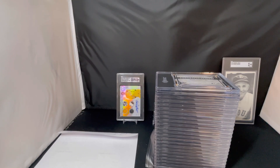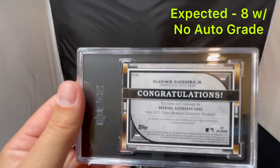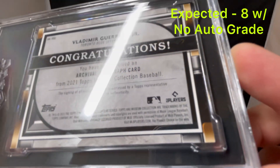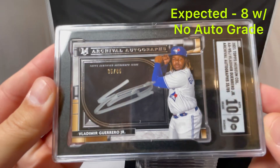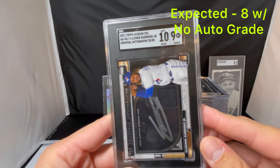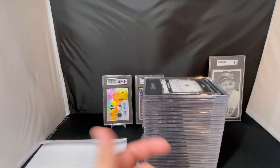Next is our Vlad — we got a Vlad Guerrero Jr. Auto out of Museum Collection Archival Auto. I had this one as an 8 with no auto grade — I didn't think this one would get an auto grade. Thicker card, so I wasn't very confident it would get a good grade either. But this is another good surprise — we had a 9 on the card and they gave it a 10 auto. You can see why I thought it was not a 10 auto — you see the streaks there in the auto. But it is all on card, numbered 35 of 85. So we'll take that one.